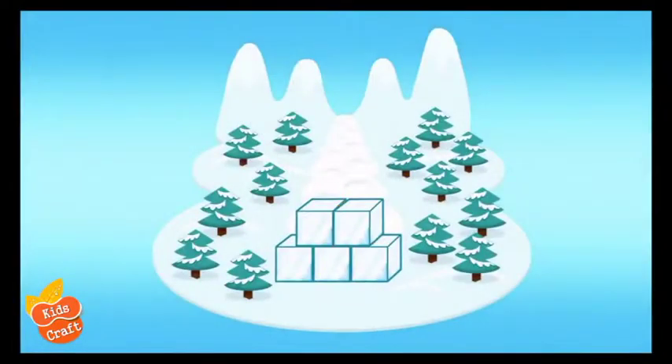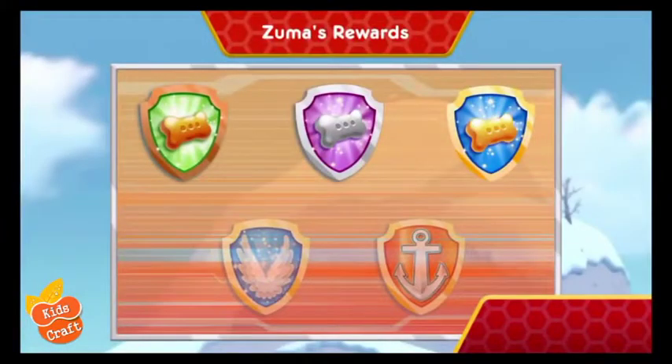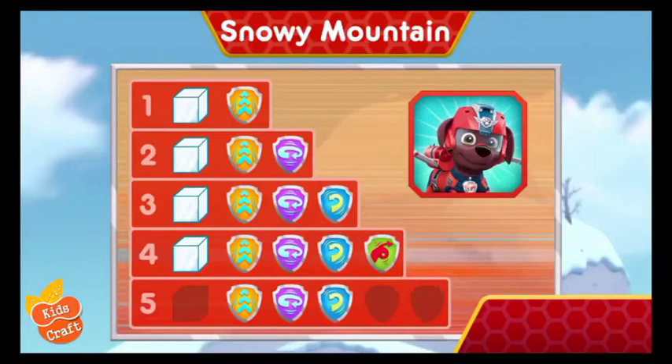Now Zuma has one, two, three, four, five ice blocks! Well done! You found all the ice blocks so Skye can build a wall to hold back the avalanche! Nice flying! You earned a new reward! You performed all the special moves! You found all the ice blocks to help Skye block the avalanche! Wow! You earned new badges! Alright! We collected the speed boost! We found the 360 spin! We collected the barrel roll!